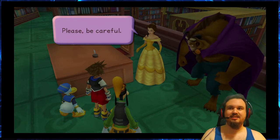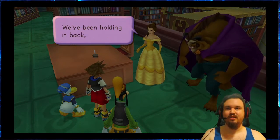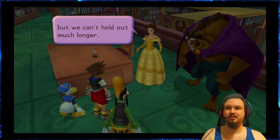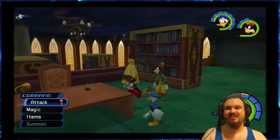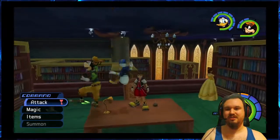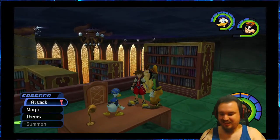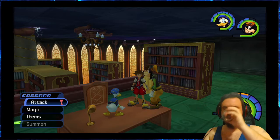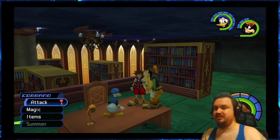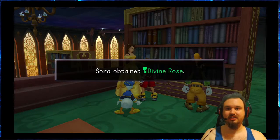Belle says: 'You've come to seal the keyhole, right? Please be careful — the darkness is raging deep inside. We've been holding it back but we can't hold out much longer.' Show a princess what she really wants — a big room full of books. If you talk to Belle here, she actually gives you a keyblade that comes from her world called the Divine Rose.